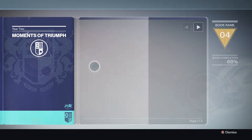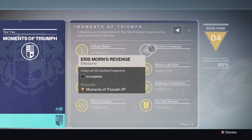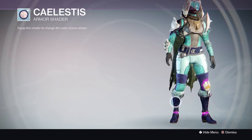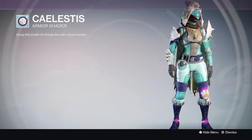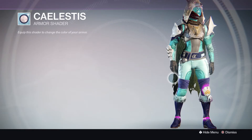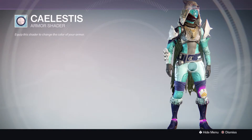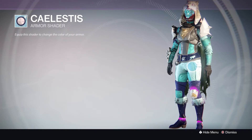I've completed seven of these — I just need one more, which is the rest of the Calcified Fragments. The first reward is the Celestis shader. As you guys can see, this shader looks absolutely phenomenal. It's a really light blue on top of a bright white and it looks really nice in game. This is the first unlock — I think you need to do two challenges just to unlock this one, so it's fairly easy to get.